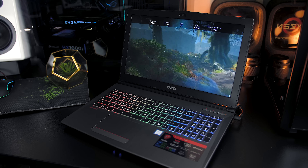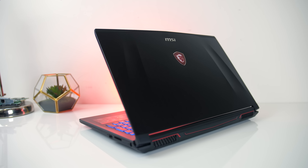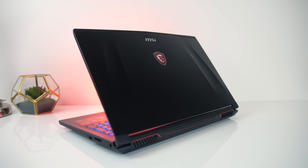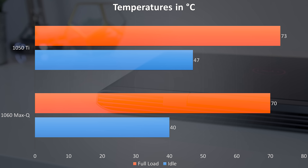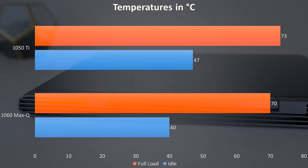The 1060 with Max-Q should use less power and produce less noise; however, as both laptops I've tested are completely different in terms of overall form factor and are from different companies, it wouldn't really be a fair comparison. Ideally I'd need two laptops from the same brand and model to do that justice. Regardless, I'm sure people will want to know what I got anyway, so keeping in mind that these results are basically not comparable as both laptops were from completely different companies with different cooling designs, here are the results.